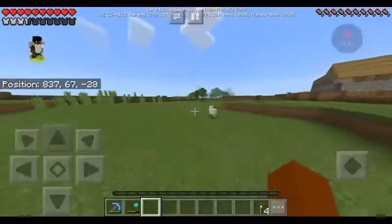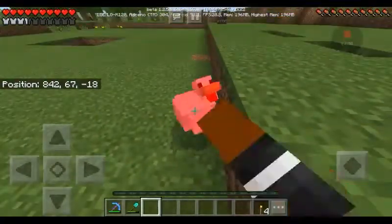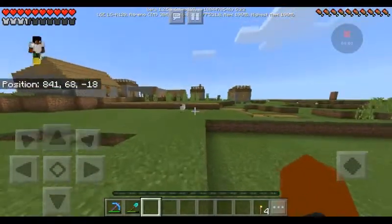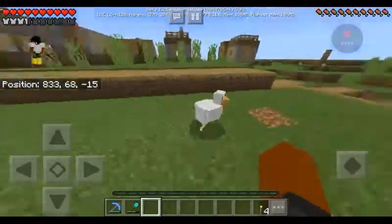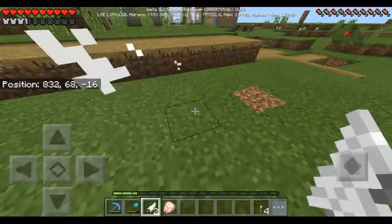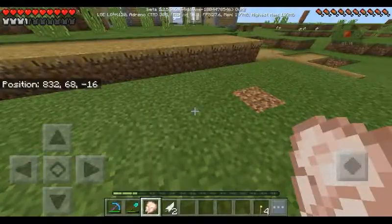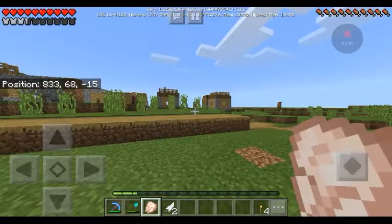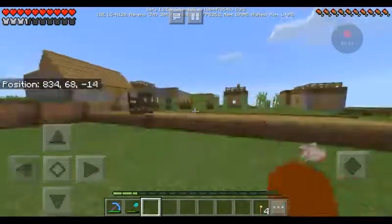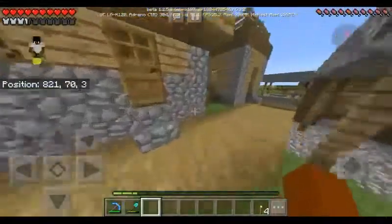Oh my god, I am a bowman! Did you see that aim? I hit you, chicken. That's what you get. Come back here — I hit you, chicken. That's what you get. I know chicken is my favorite food in Minecraft, but I actually don't want it.